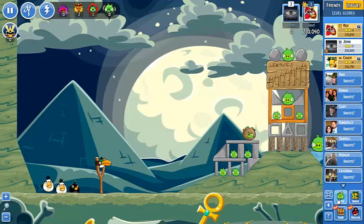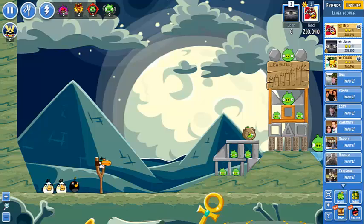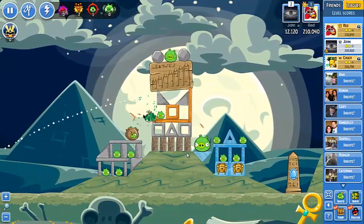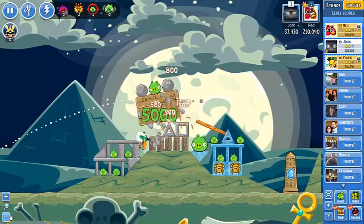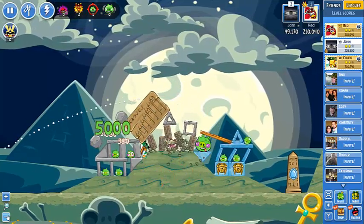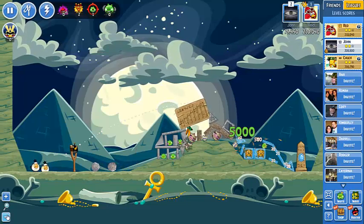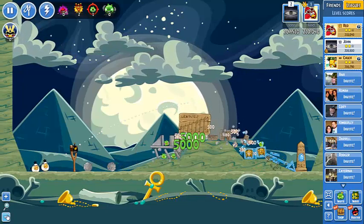We're on the third stage of Tournament November number one. Let's take HAL and go forward. It's a very easy stage. The block will fall and it's going to take down this side.